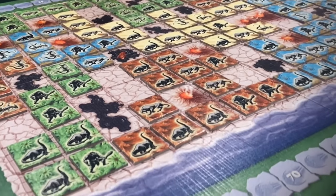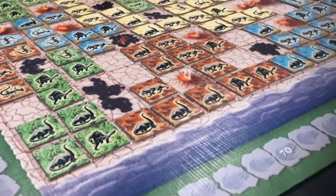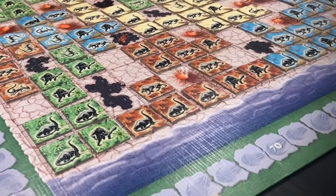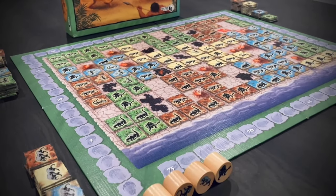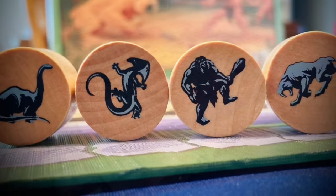It's very easy to learn once you see how it works. The rulebook is only a one page sheet, but there is some complexity to the gameplay itself, especially the endgame scoring, and we're going to talk about all that today.